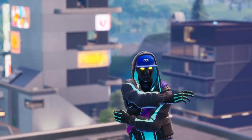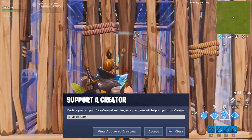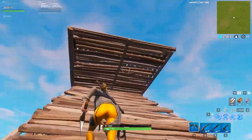Here are four creative building tricks to outsmart your opponents, presented by Fortnite Master. In this video, we're going to go over four more building techniques that can help you in various situations, like retaking high ground or box fighting.